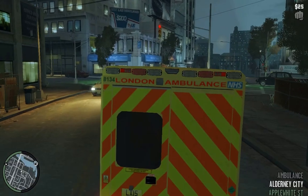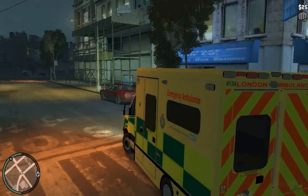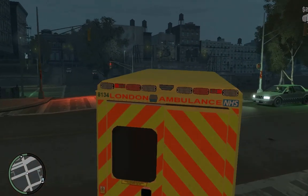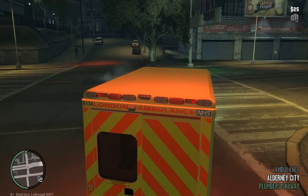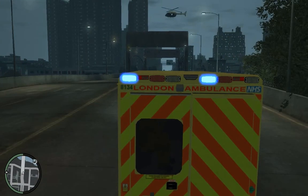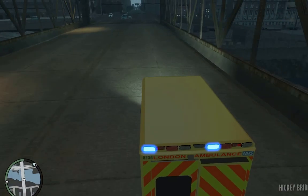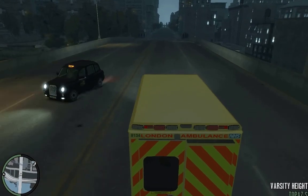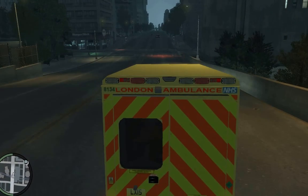Coming up to a red ATS. Changing the tones one more time to tell them that we are coming on lights and make them alert that we are there. Changing the tones once again. Coming up to a red ATS. It's very hard to actually see over this vehicle, so you have to change the camera angle all the time. We're going to slow down a little bit and take a gentle, nice, fast run.